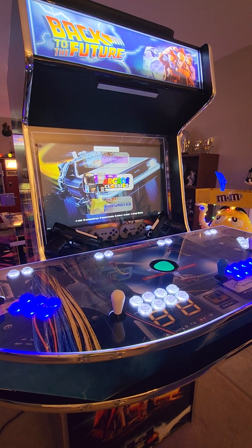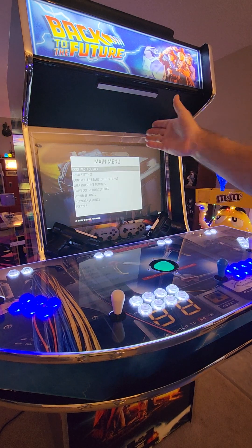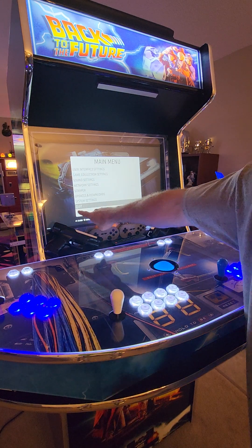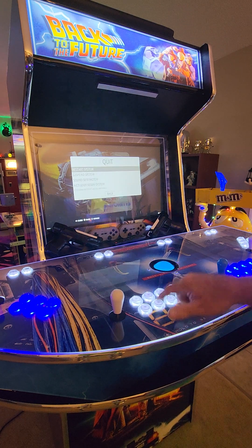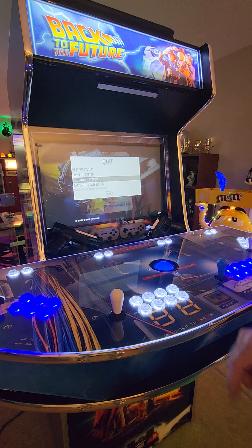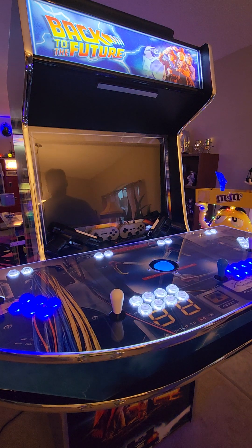The last thing on this quick tutorial is how to shut this off. Push the player number one start button — that's going to bring you into the main menu. Grab the player one joystick and scroll all the way down to the bottom until it lights up on 'Quit.' Hit your A button — that's the bottom row, one over from the left. Scroll down to 'Shut Down System,' it's the third one down. Hit A again and it says 'Really shut down?' — Yes. It takes about 30 seconds for the system to shut down, then you can go around the back and flip off that power switch, and that shuts everything down until the next time you're ready to play.